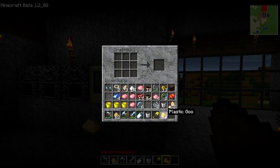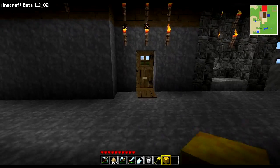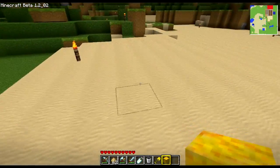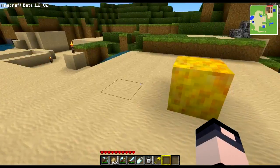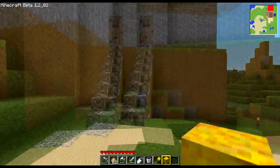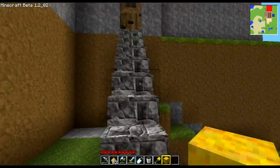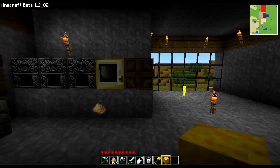You take some plastic goo, four of them, and create a gooey plastic block. Supposedly it acts much like quicksand — I've never tried it before. And it will slow mobs down when they walk through it. Yep, it creates quite a bit slower movement speed. Theoretically you could surround your house with a bunch of these as a defensive measure, which is pretty awesome.